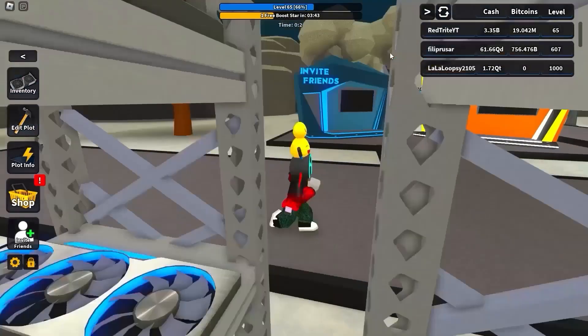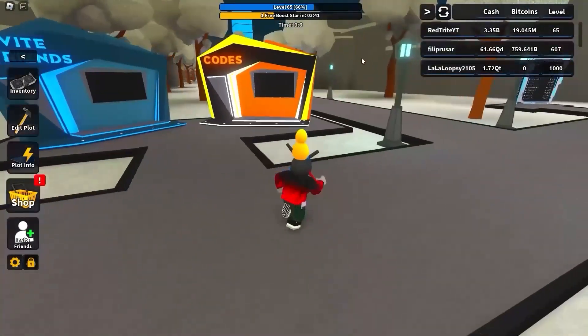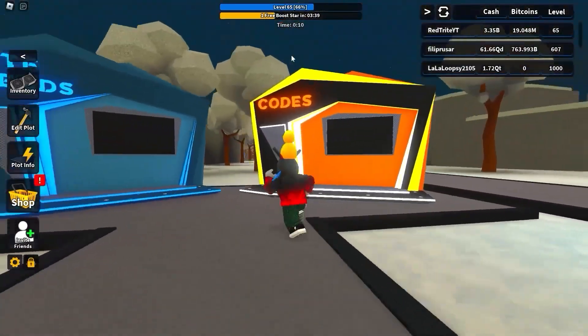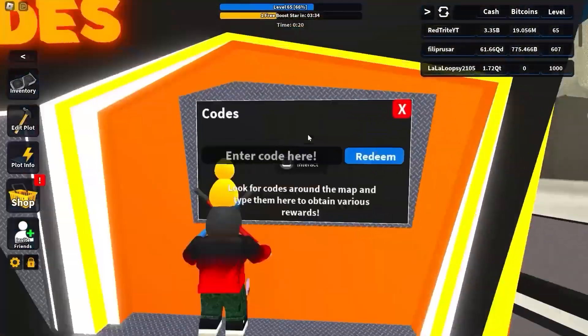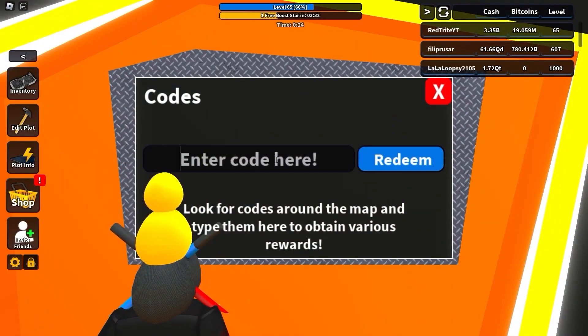In order to redeem codes in this game, just follow me. Go over here with some kind of a stand, right over here, and just press E. Here you can basically just redeem them.